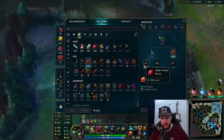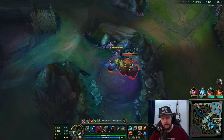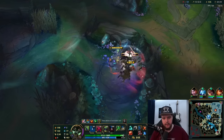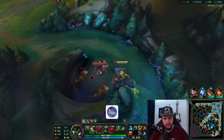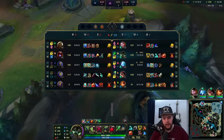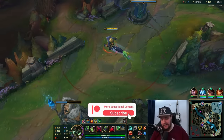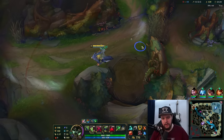I should be getting Spirit Visage very shortly, which is what I'm looking for. After that I think I go Wit's End because they have such high magic damage — Shyvana does a tremendous amount of AP damage. I could also go Blade of the Ruined King since Shyvana is building quite tanky. I'm not sure which route to go down honestly.